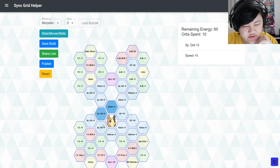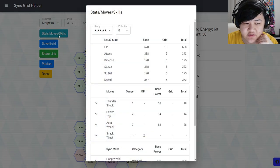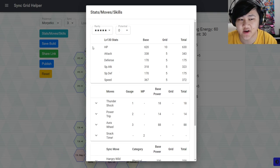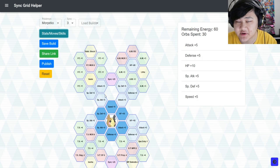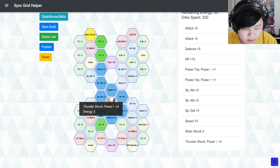At 3 out of 5 is where you get most of the Sync Nuke stuff. If you're using Marnie as a Dark Type Striker, you don't really need any Sync Grid stuff — at 1 out of 5 you already get 90% of the Power Trip damage stuff. 3 out of 5 is for Sync Nuke, and she does have the strongest Sync Nuke in the game, which is pretty great.